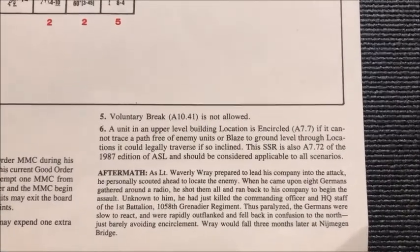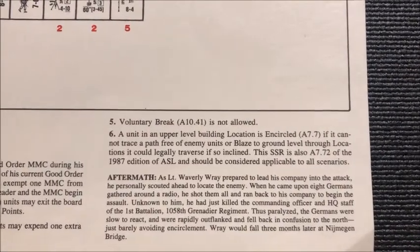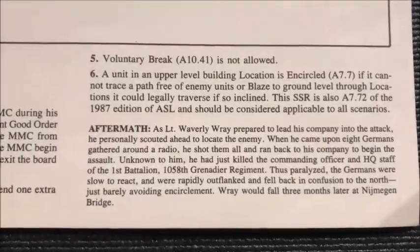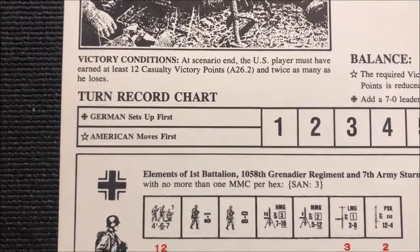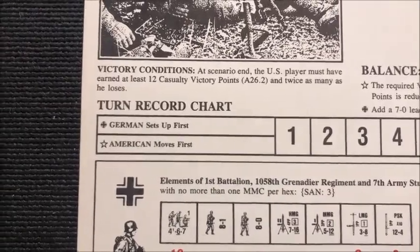I don't know that I will be playing with upper level building rules in mind, and we'll get to all that in a second. The victory conditions include: at scenario end, the US player must have earned at least 12 casualty victory points and twice as many as he loses.